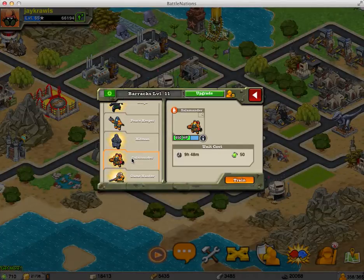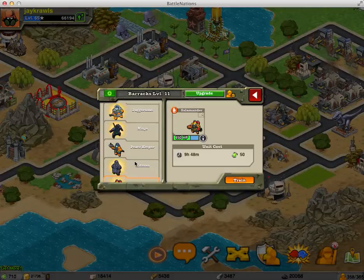I would rather you get some salamanders because you can use those throughout most of the game. When you get to rank 60 or 65, they're not as powerful, but they still come in handy during certain things, so I would recommend those.